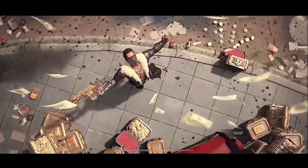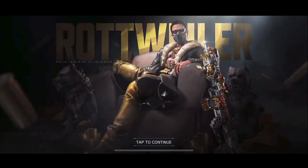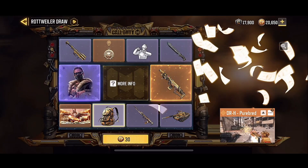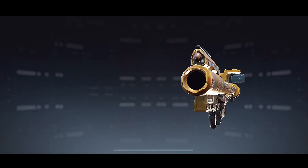I mean, who sneaks up on someone like that? I like this. Oh, is that a new melee? Yeah, there's a new knife in there. Okay, we got the FHJ. Not bad. Looks kind of solid.